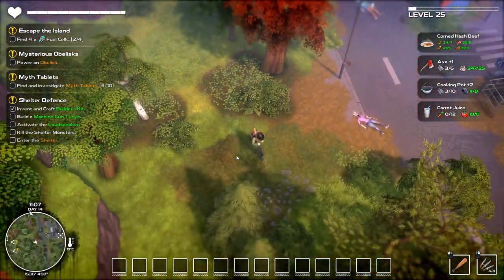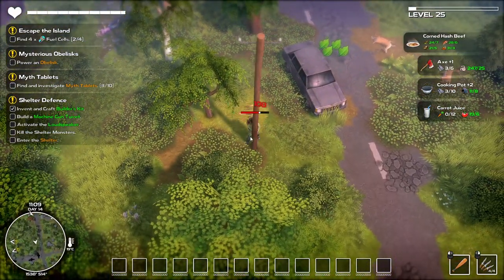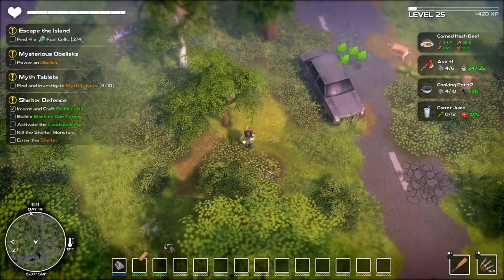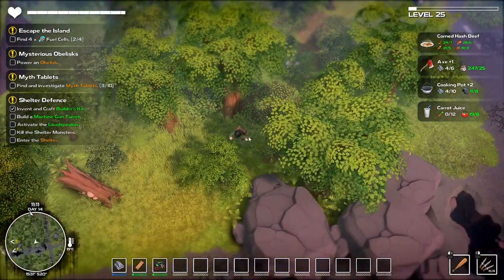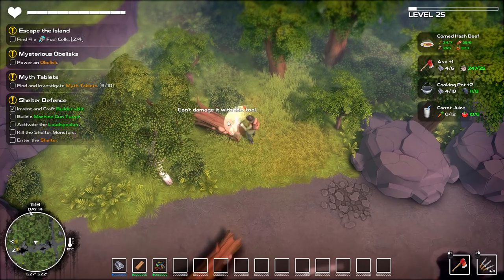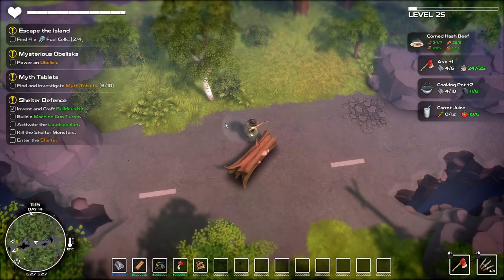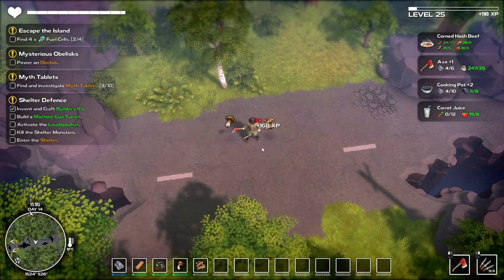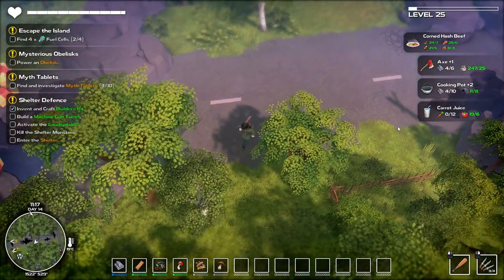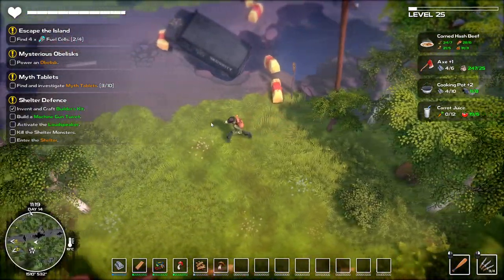Let's continue south. I want to get back to the start zone. These are what I definitely want — they're the only thing we can break that's got steel that I know of at the moment. I thought someone said bus shelters, but I don't think we can do that yet. The axe can chop that up. We get like a mushroom from it as well. I need to level this up, but for everything we need steel right now. I think the cooking pot is probably the priority at the moment.